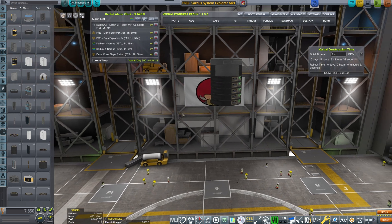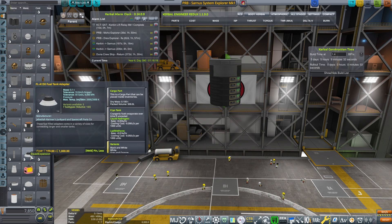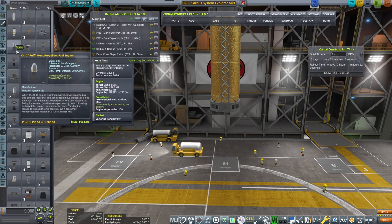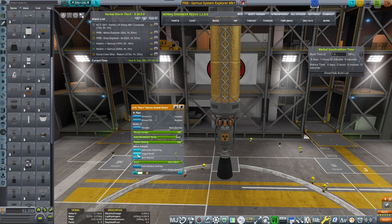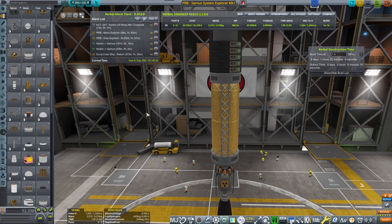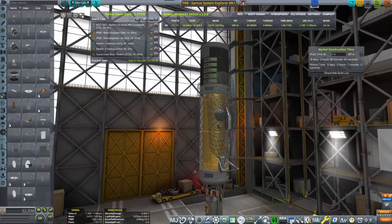I'm starting to build what I'm calling a Sarnas probe, and it's going to be very different from the Joule launcher you might have seen in one of my previous videos — I'll be posting the link in the description below. In my Joule videos, I did a lot of small probes packed into one huge launcher, and that proved really tedious in terms of getting to different planets, moons, and whatnot. It was really difficult to get all the biomes, and I didn't have connectivity to send data back.